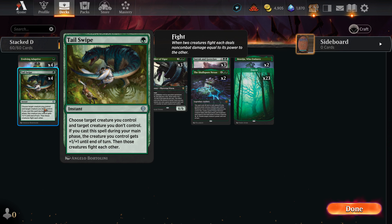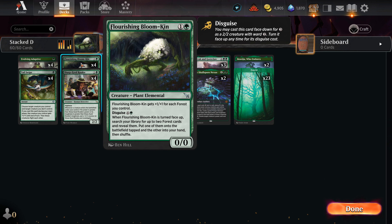Tail Swipe is something I wanted for its quickness — it gives you that gotcha moment. When your opponent plans to defend, you can Tail Swipe one of their creatures out of the way. It reads: one green instant, choose target creature you control and target creature you don't control. If this spell was cast during your main phase, that creature you control gets plus one plus one until end of turn, then those creatures fight each other. As you'll see, the creatures in this deck can get quite big, and Tail Swipe can be a quick, out-of-nowhere kill.